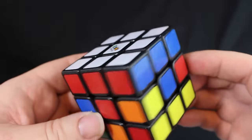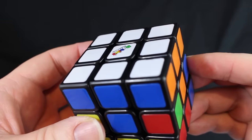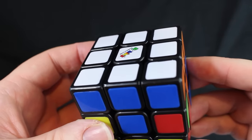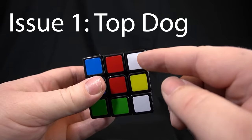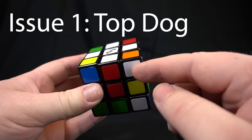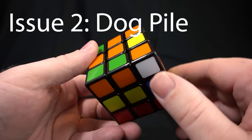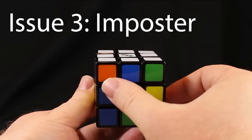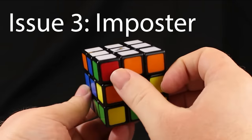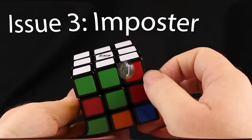So we just solved the white side. However, there are some issues you're going to run into. Let's talk about all the things that are going to try to stop you from finding the lost dogs. Issue one: the dog is on the top layer — I call this 'top dog.' Issue two: the dog is underneath the cube — I call this 'dog pile.' Issue three: all the dogs look good and the white side is complete, but the colors are on the wrong sides — I call this 'the imposter,' because the dogs are in the wrong locations.